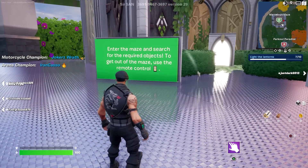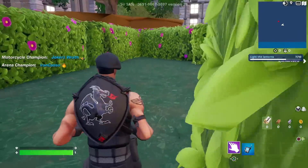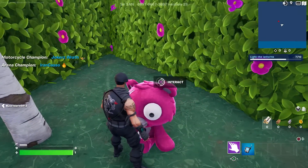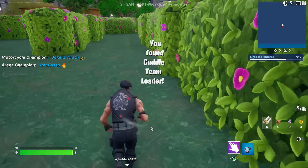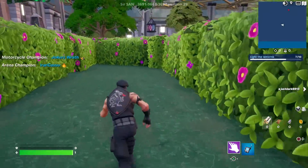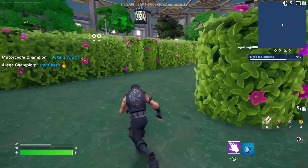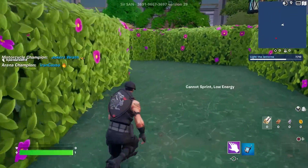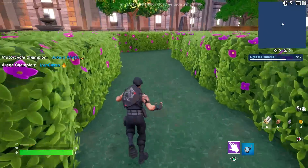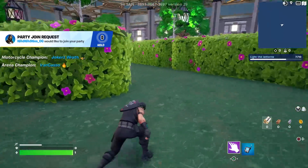It's strobing out. Enter the maze and search for the required objects to get out - use the remote control. Find the bear, Meowscles, Pili, and Cuddle Team Leader. Here's the Cuddle Team Leader, and here's a teddy bear. Just run around but there are some dead ends - this would be better with music, it's dead air. It's a good maze. I need one more - I went back and looked. I'm looking for Pili. I can't find Pili anywhere - I swear I ran into the bear, Cuddle Team Leader, and Meowscles a thousand times but I can't find Pili.